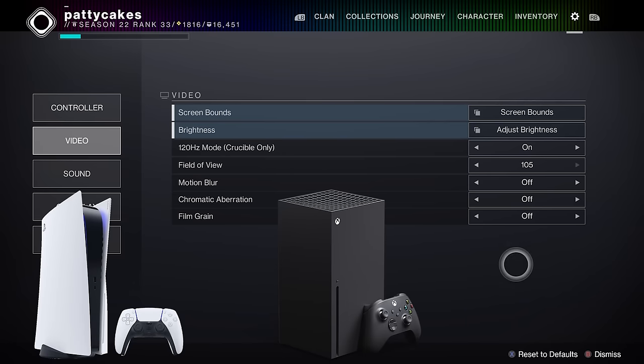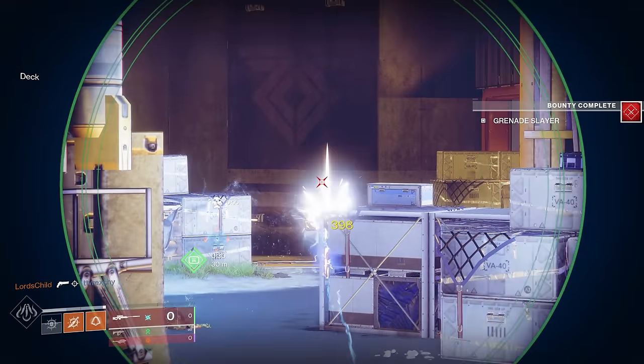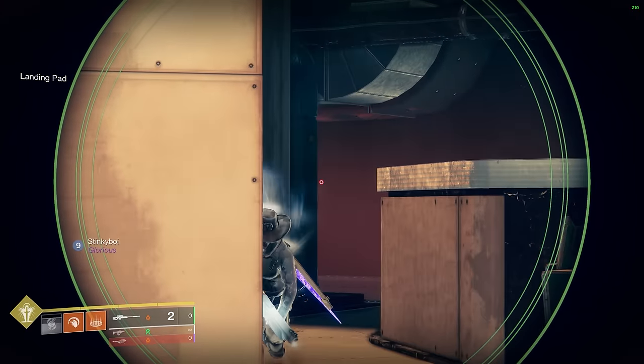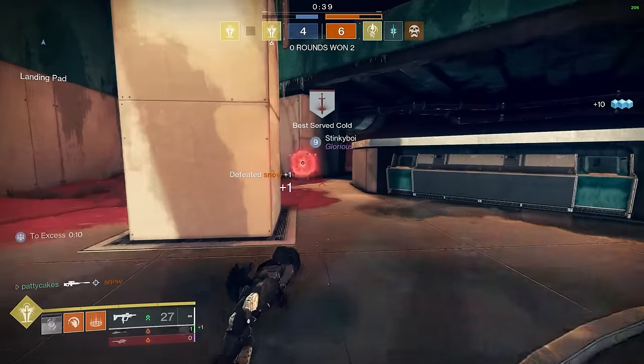If you're playing on the newer consoles, Destiny can support 120Hz in the Crucible, and this can make a huge difference in your ability to aim well and react quickly in the game. Just be sure to check that your TV or monitor can actually output 120Hz if you want to use this option.